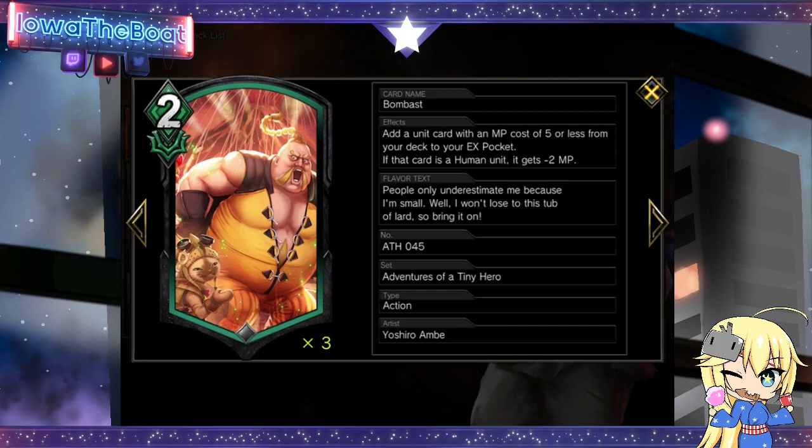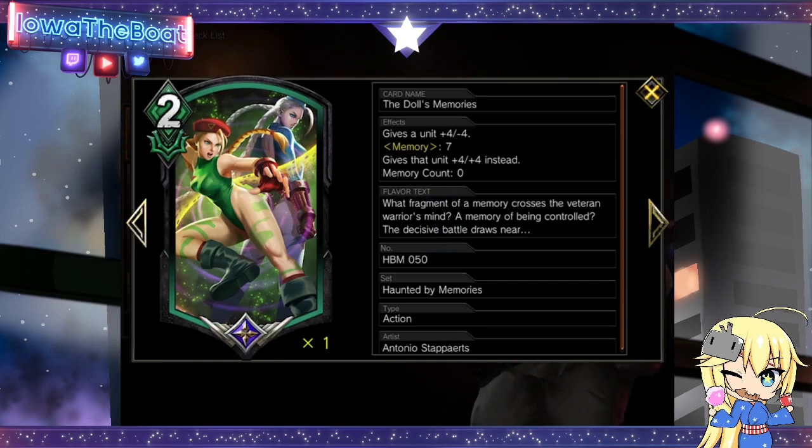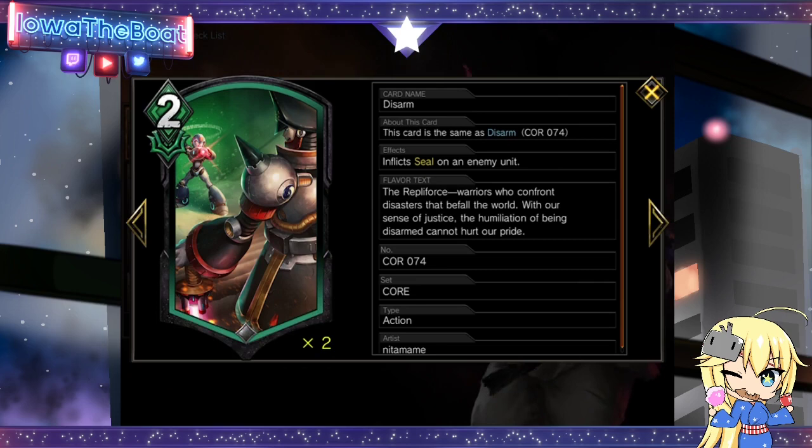We play 3 Bombast, which lets you search any unit from your deck that's 5 MP or less, and if it's a human, it gets a minus 2 cost reduction. We have Doll's Memory — useful for aggressive plays since we have Crush and won't take counter damage, so it's safe to keep our units at low health. Additionally, this card can kill an enemy unit. We play 2 Disarms, which lets us handle threats we can't deal with for 2 MP, allowing us to quickly take back the game.